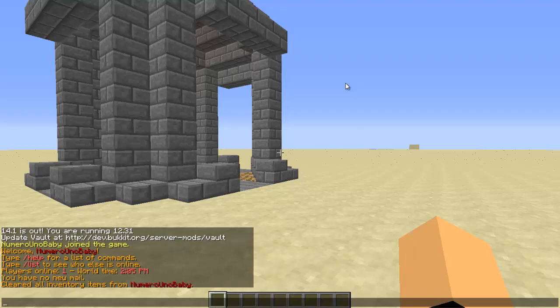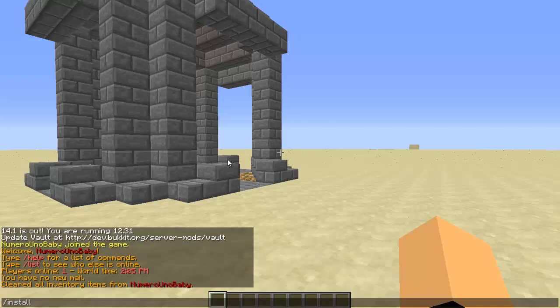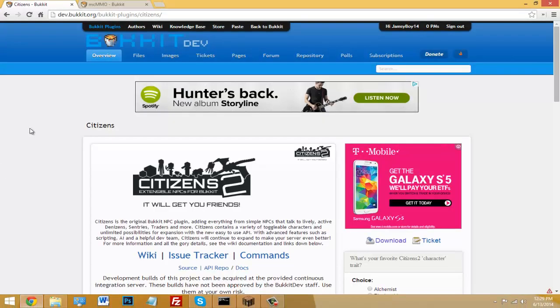Once you have that, just head on your Minecraft server and type this command in. Just type slash install and this is where you type the URL of the plugin, the website link. I'm going to choose two plugins for an example: Citizens and MCMMO.